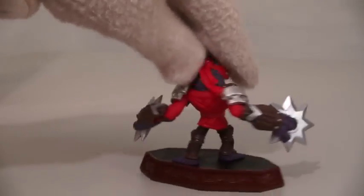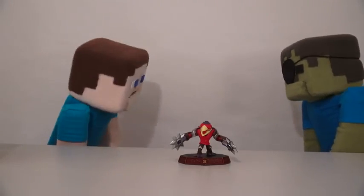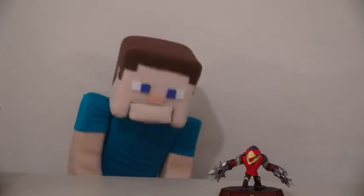Next we have the Trap Team villain, Tyquan Crow! And just check out this Ninja Master come to life! Look at the size of those throwing stars! What do you think of that, Zombie Steve? He's not a pirate, but he's a ninja! That was Zombie Steve — chop, chop!